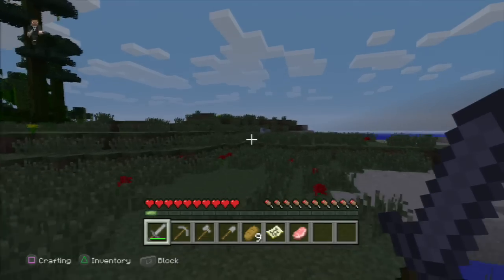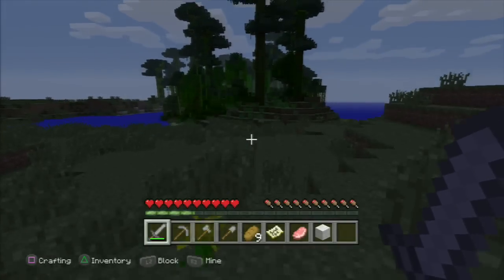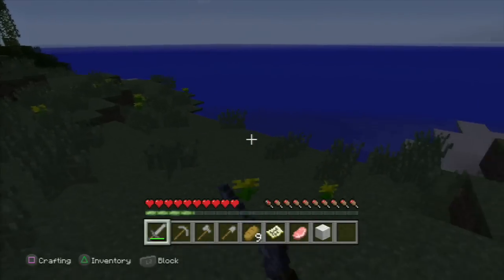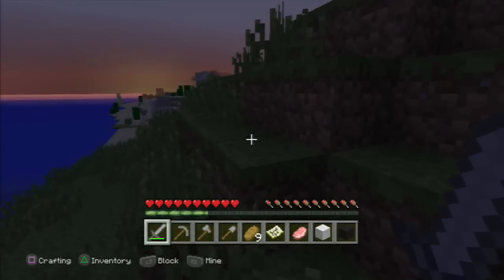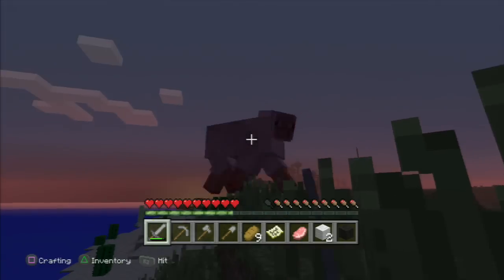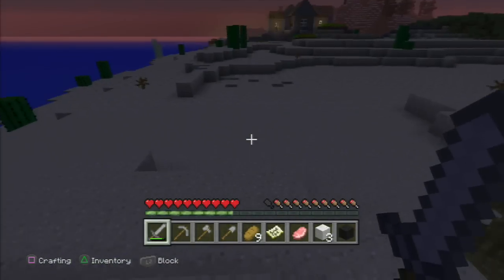Wool. Hello, sheep — ha ha ha, meet your maker. One wool. I need a few more sheep. That's not good — it's getting nighttime. Oh wait, was that another sheep? We got the black sheep! Give me that wool. We need one more. I think I hear another one. We're actually going to survive our first night out in the open. Give me that other one. Oh, you killed yourself — that's not good.